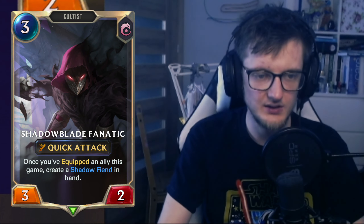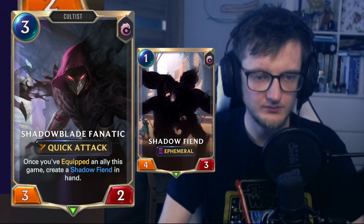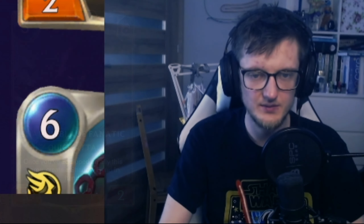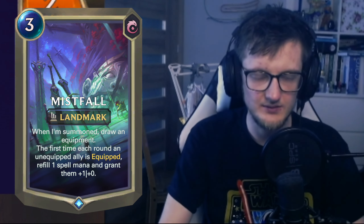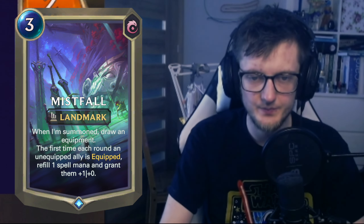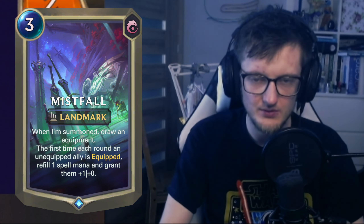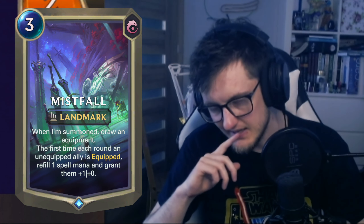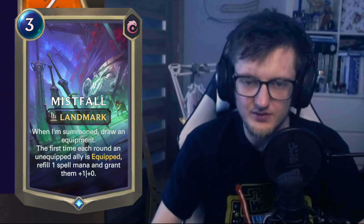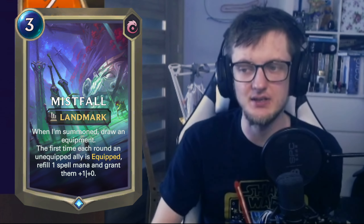Cultists from Myonia Shadowblade fanatic also equipped an ally this game, create a shadow fiend in hand — that one kind of sucks. Mistfall landmark on M7, draw an equipment. My name is someone drawing equipment the first time each round; unequipped ally is equipped, refill one mana. The random person isn't horrible unless... but this is only first time each round. I guess it's good for being a tutor though.